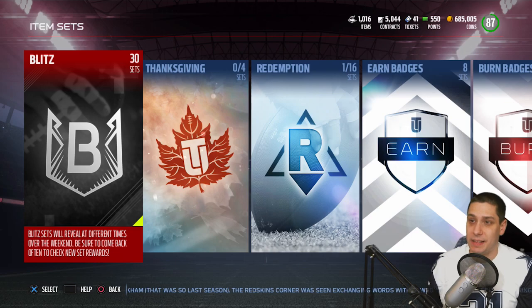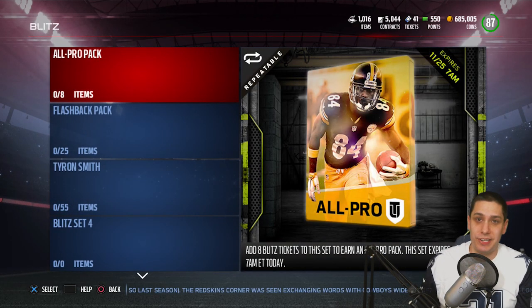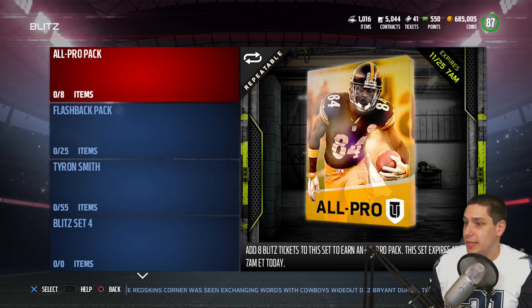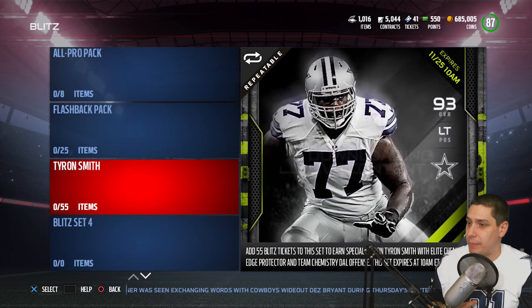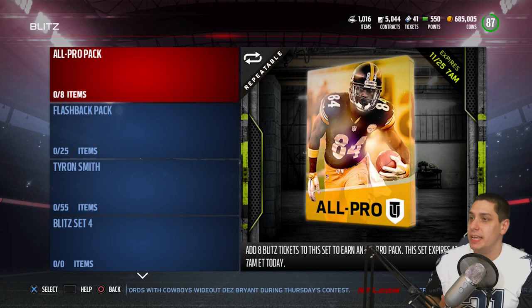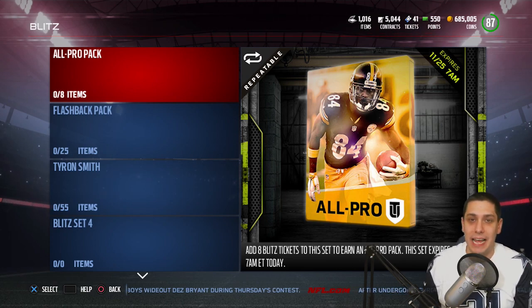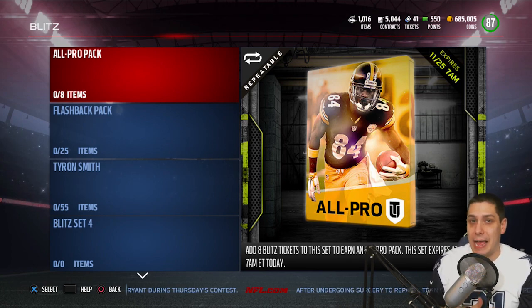If you click on Blitz, you're going to see sets under it, and you'll start to see some of the stuff you can do. It does appear these might be limited time. This set actually expires at 7 a.m. — some of them expire at random times, but they all have a limited amount of time. It's almost like one of the Amazon Lightning deals they're going to have for Black Friday.